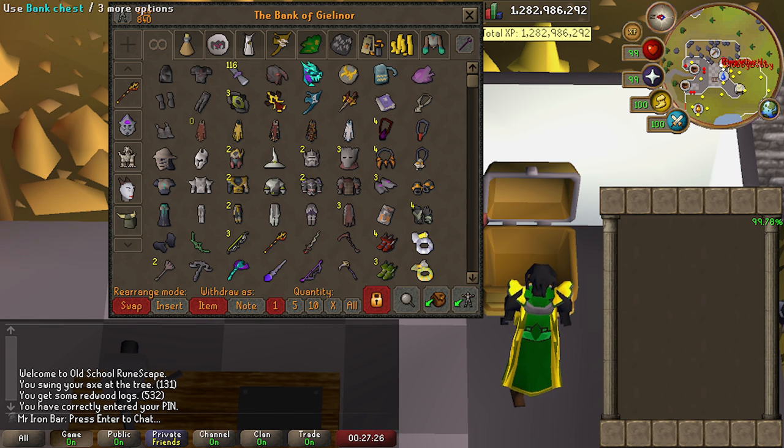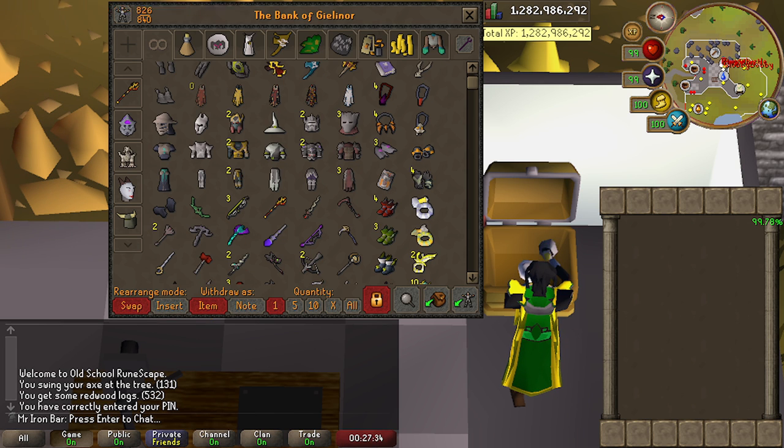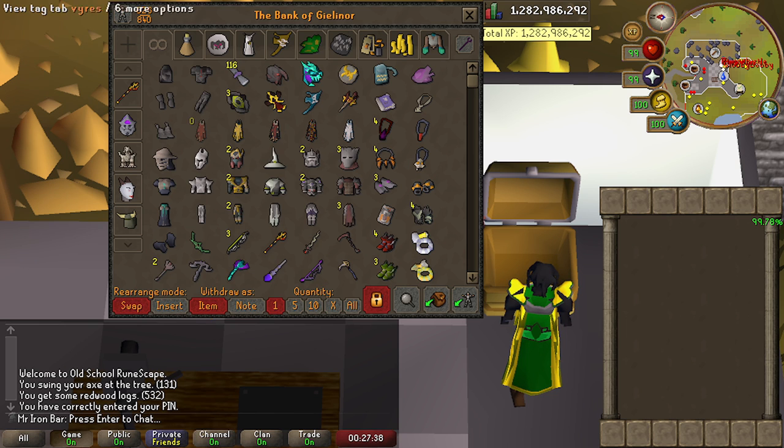I'll give you guys the price check at a later point in the video. I just want to quickly scroll through everything. The bank layout has changed a bit just because I wanted to fit all this fancy new armor into a nice little display. So let's just go from top left, then to the right, and then go down.